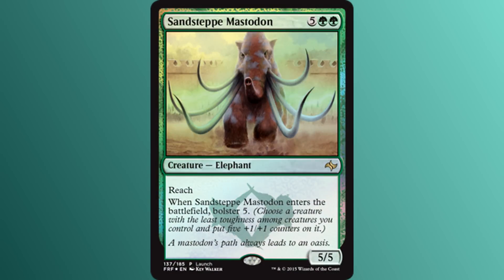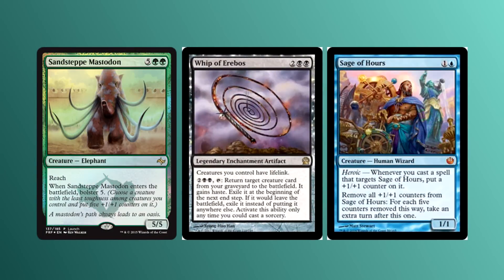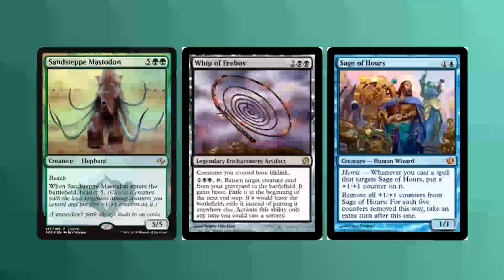Sandstep Mastodon is our launch promo — five colorless and two green for a 5/5 elephant with reach. When it enters the battlefield, bolster 5. Yeah, bolster 5. One lucky creature is about to get +5/+5. Say hello to the newest limited bomb, everyone. This guy is bonkers good. Past that, you have the interaction with Whip of Erebos — hysterical. Sage of Hours, yeah. I wish this could see significant standard play, but green-based creature decks are going to have enough of a problem fitting in everything they want as is. Regardless, great card.